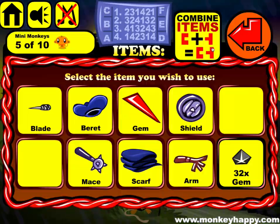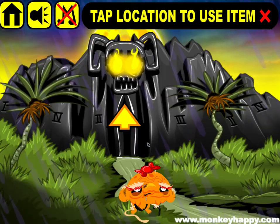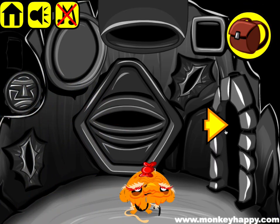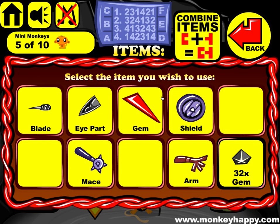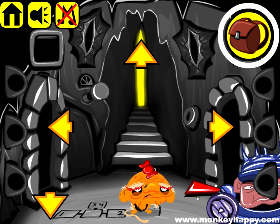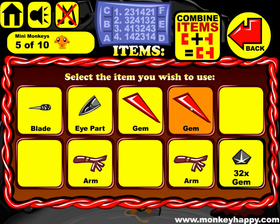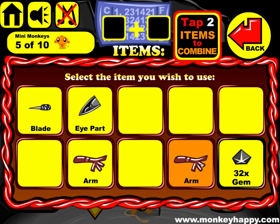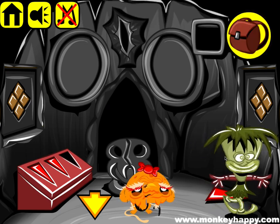Combine the scarf and the beret and give it to this dude — looking very fashionable. Combine the shield and the mace and give it to this guy. Now the gems go in here: one, two. Then we combine the arms and give it to this guy.